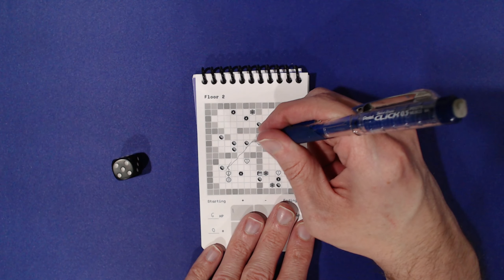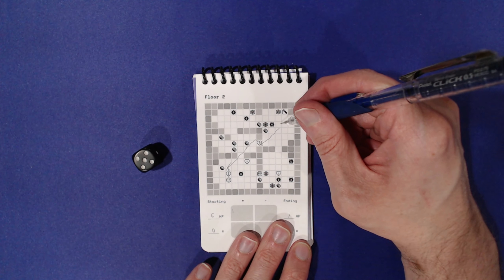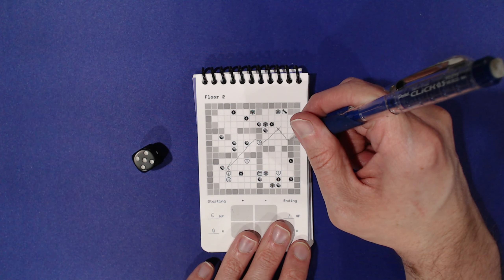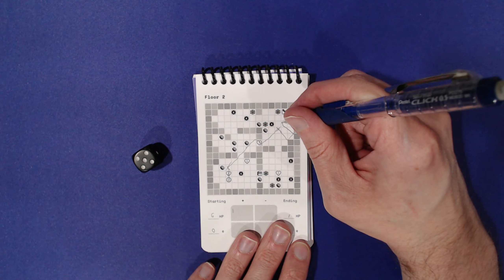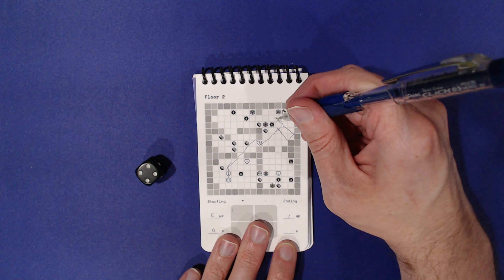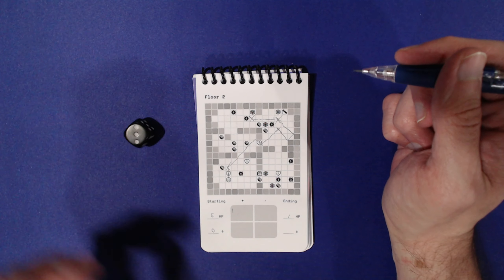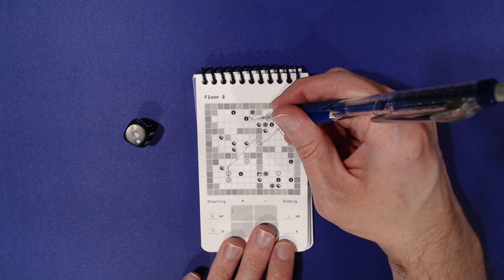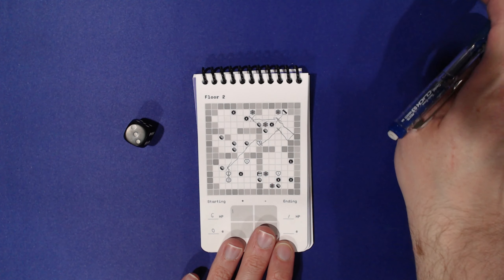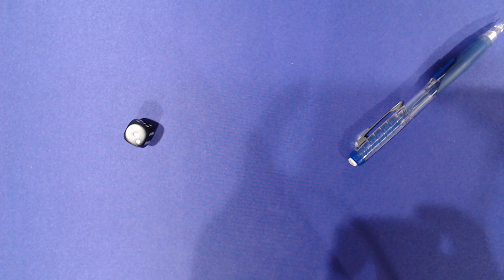Rolled a five, so we move one, two, three, four, five. Roll again — another five — move five more. Then rolled a four, move four spaces. Okay, rolled a two and I got one coin. I need to remember what the web does — let me check the rule.